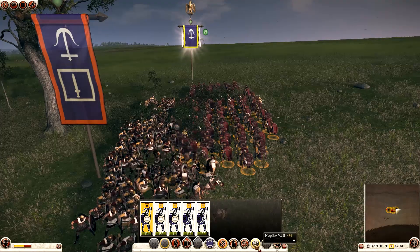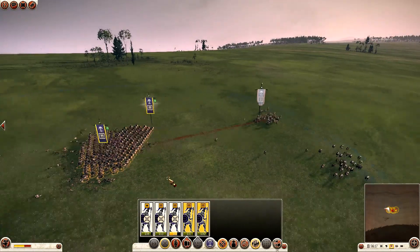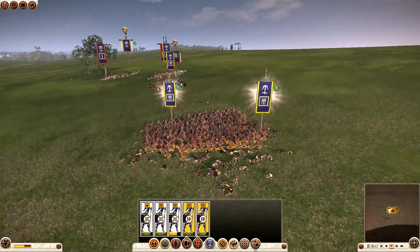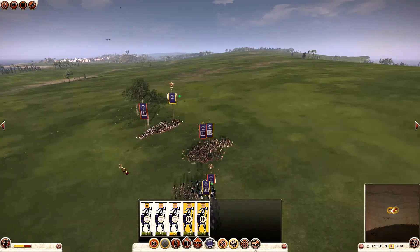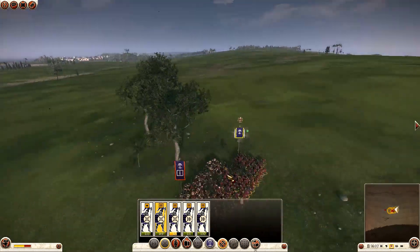Now, as you can see, these Seleucid units — even the banners — look a little different than vanilla. The reason is that I downloaded a Seleucid skin mod and it's pretty nice. It gives them a much more distinct look, and of course I downloaded a bunch of other mods as well.